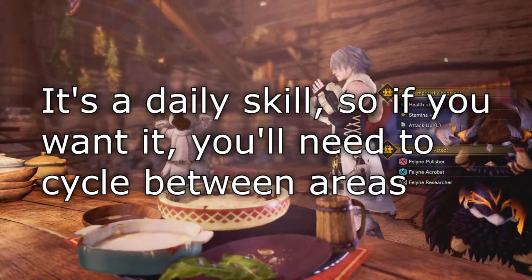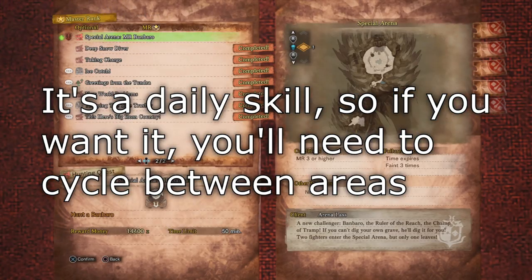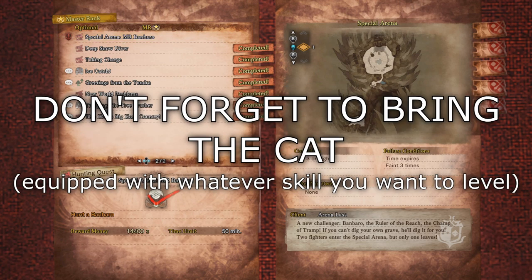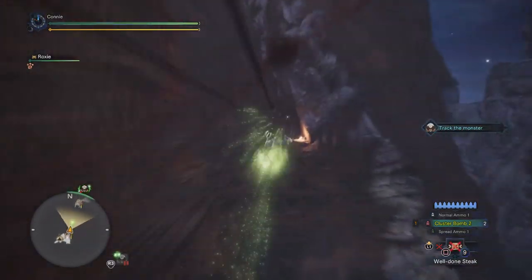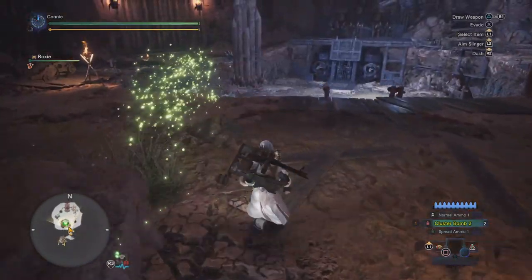You can see I'm using Feline Researcher. I don't think it did anything, so you don't necessarily need it because we're going to be idling for 50 minutes and the food skill wears off. But you can go for it if you'd like. I then post Master Rank Banbaro in the Special Arena. I don't know if the rank of the quest actually makes a difference, but I didn't really want the Banbaro to be dying anyway, so I picked Master Rank. If you haven't got this quest, you'll need to capture a Banbaro. I then make my way to the Arena.